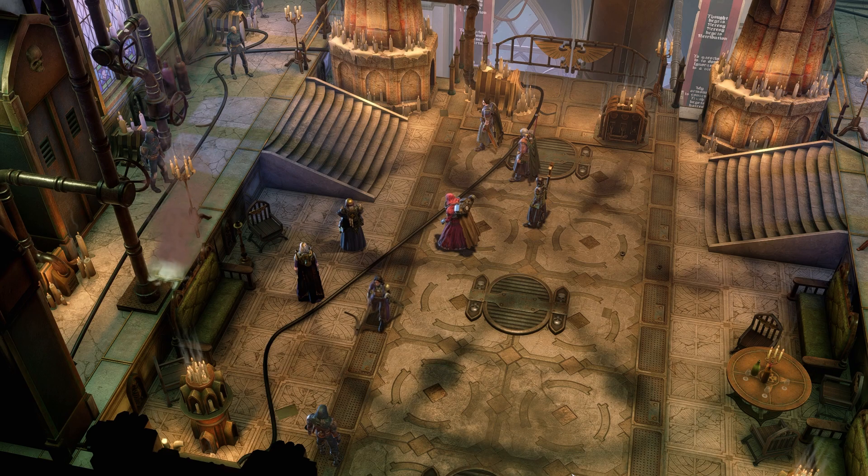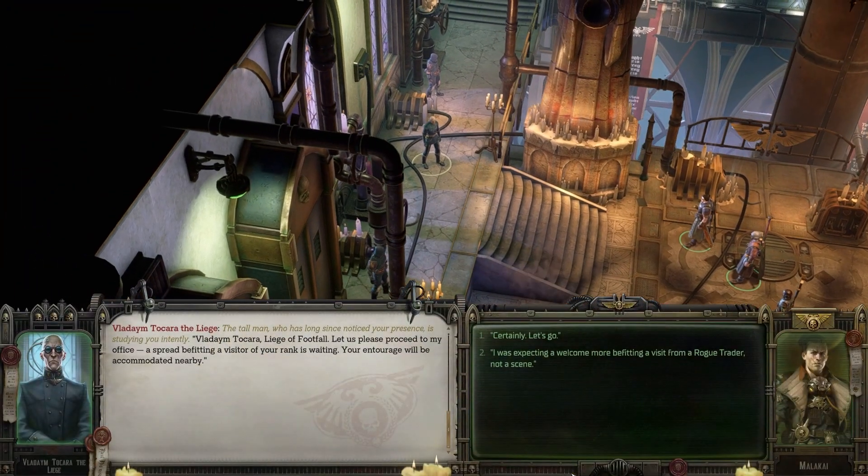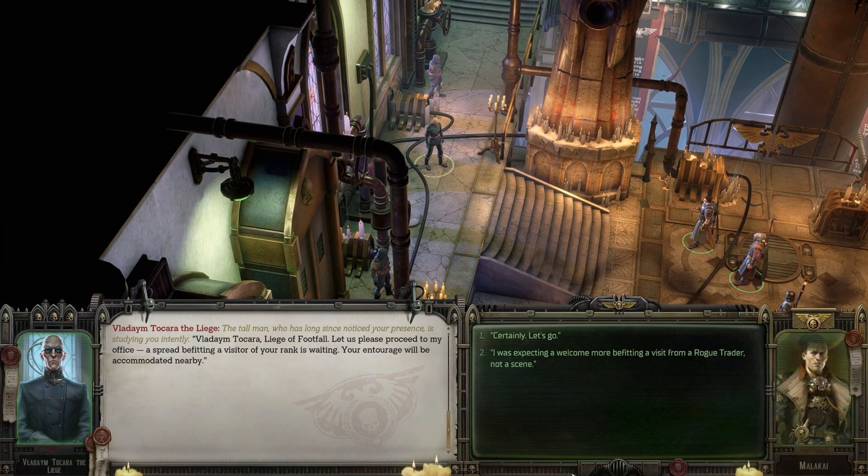Okay, we'll go find her later. The tall man, who has long since noticed your presence, is studying you intently. "Vladim Tokara, liege of Footfall. Please let us proceed to my office. A spread befitting a visitor of your rank is waiting. Your entourage will be accommodated nearby." Certainly, let's go.